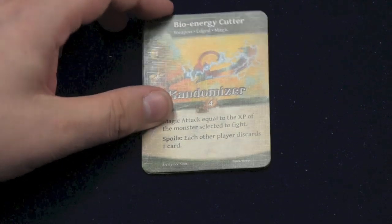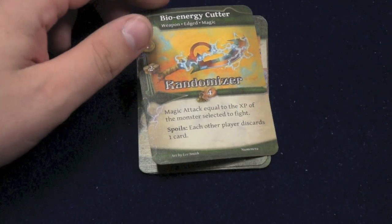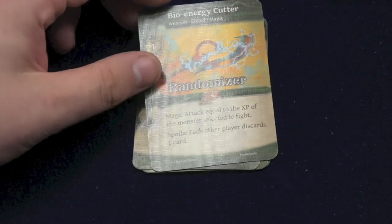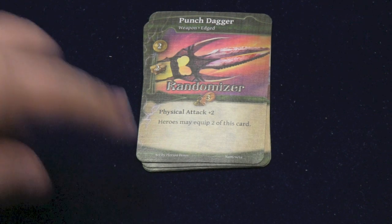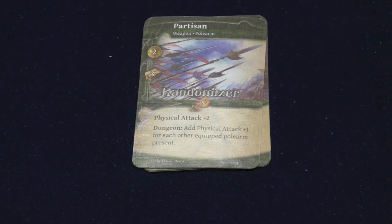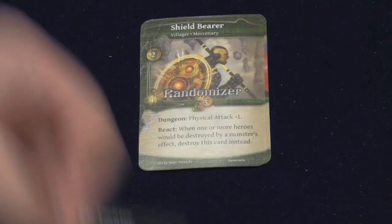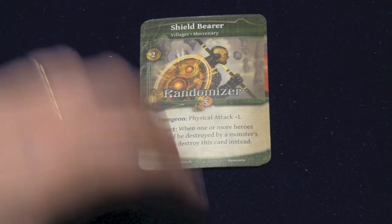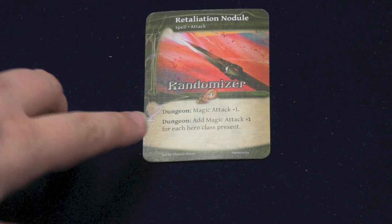Village Jack is the jack of all trades — he lets you destroy a card to get two gold or an experience point. I'd certainly use him for the experience point. The great hammer lets you attack and draw until you have eight cards. There's also a card where the magic energy equals the experience point of the monster you're selected to fight — usually at least one, could go up to three — and every other player discards a card, and it's only four gold. The punch dagger lets each hero have two of them. A better polearm: physical attack of two plus one for each other polearm present. The shield bearer: when one of your heroes is about to be destroyed, you can destroy this guy instead. And the retaliation nodule: magic attack plus one, and magic attack plus one for each hero class, rewarding you for a balanced party.